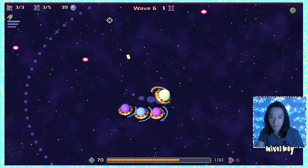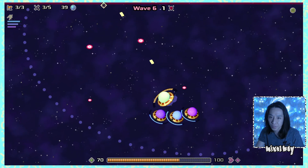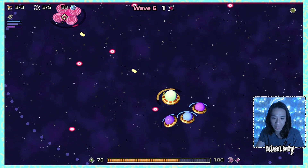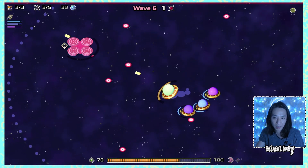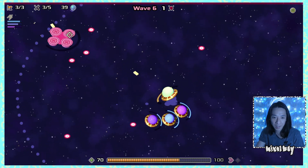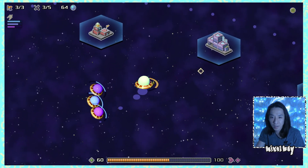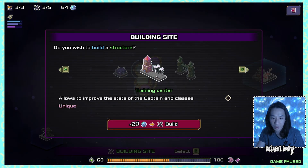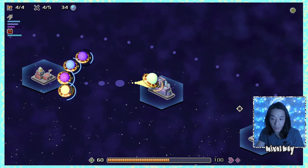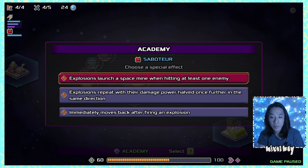I keep shooting in the boss's direction hoping bullets land, and finally he's dead! After the wave we definitely have enough money for another troop and troop quarters building. I get a saboteur and check the upgrade options: explosions launch a space mine when hitting at least one enemy, explosions repeat their damage power halved, or immediately moves back after firing.